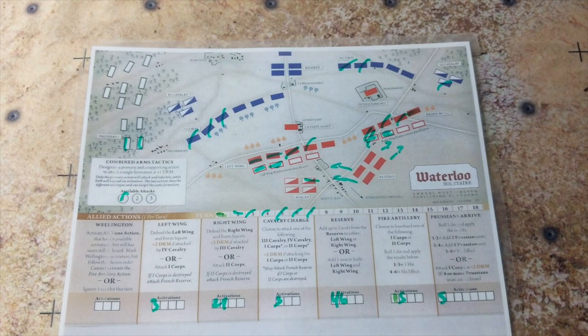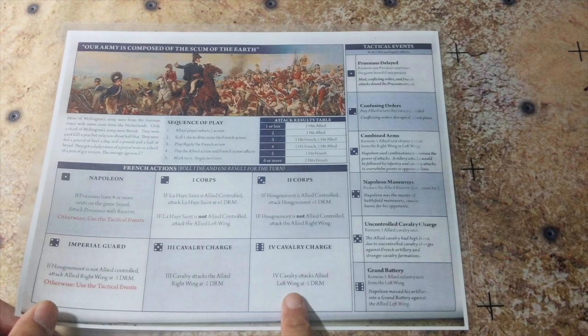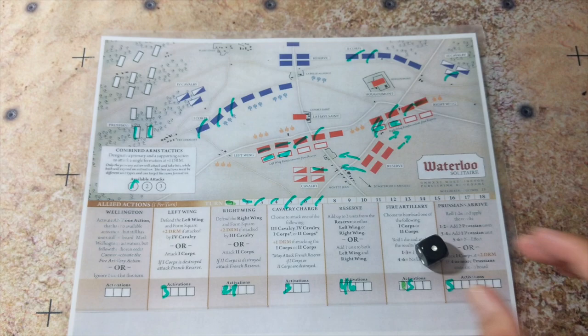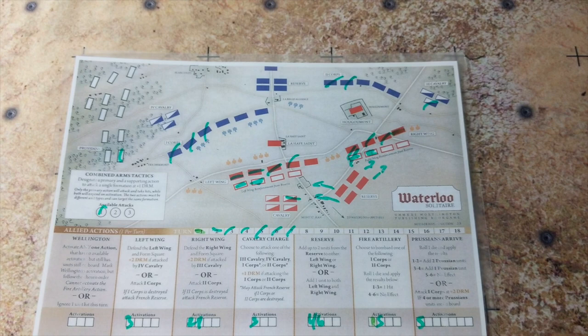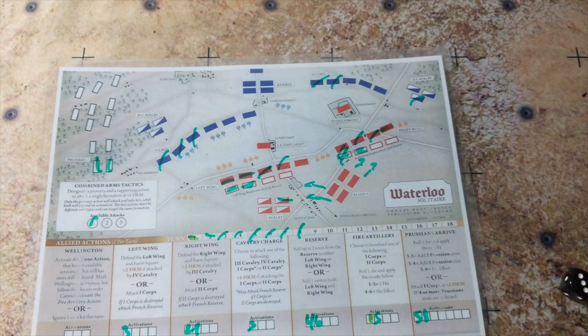Turn eight: We're going to try to get more Prussians. The French response is a six: cavalry charge, fourth cavalry attacks left wing at minus one DRM. Then rolling for Prussians — French response is a one, tactical event: Prussians are delayed, so I remove one Prussian. But then rolling to get them on the board, I get a three: add one Prussian back. I just gained back what I lost. End of turn eight.